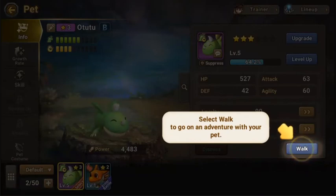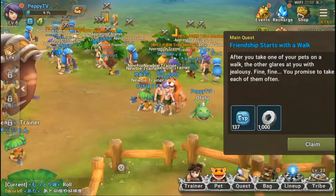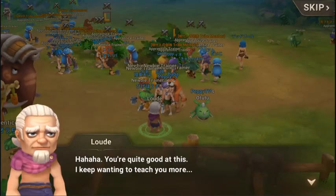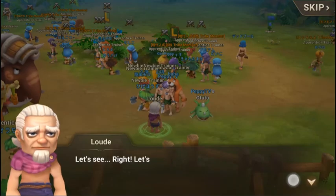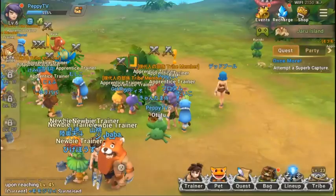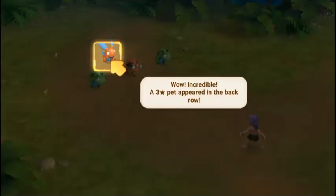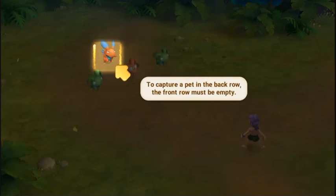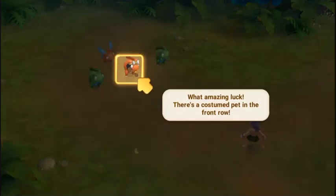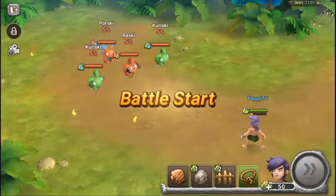Select 'walk' to go on an adventure with your pet. Shall we embark on another adventure? Looks like we can capture another pet — we have two pets here. There's a Poorski — it's a three-star pet. To capture a pet in the back row, the front row must be empty. There's a costume pet in the front row — capture the costume pet to obtain both the pet and its costume.